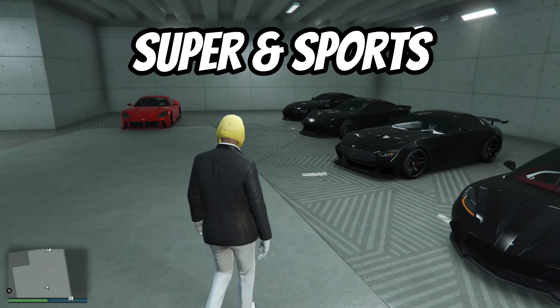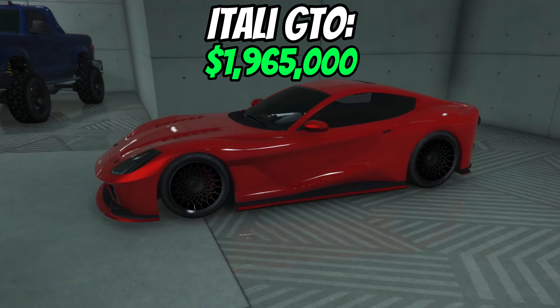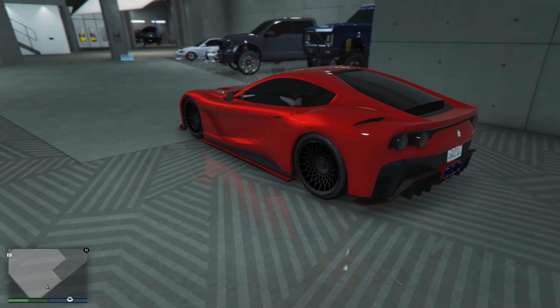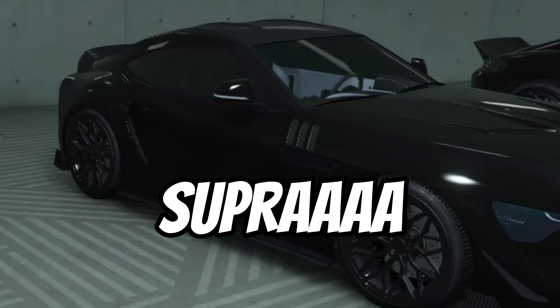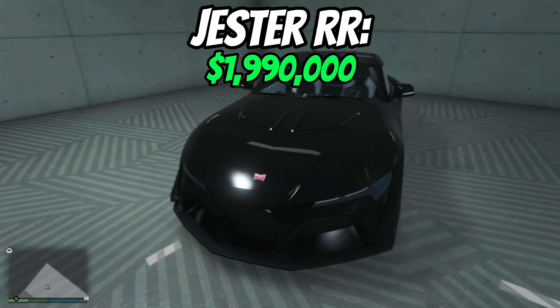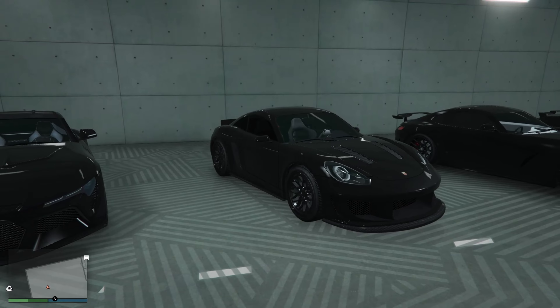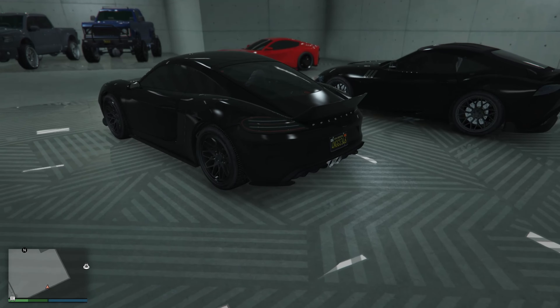Moving on to my super and sports cars. This is my 812 GTS Ferrari, a.k.a. the Itali GTO. It's really fast and it's one of my favorite cars in real life and in game. Is that a Supra? Yes, I like Supras — this is the Jester RR though, so you can't flame me. We got the Growler, or the Porsche some might say. Good car in game, good car in real life.